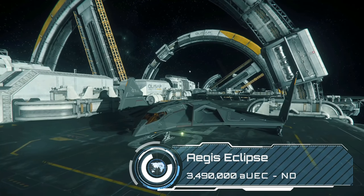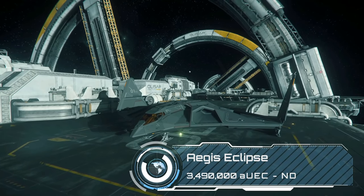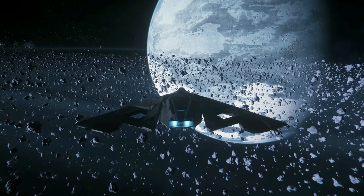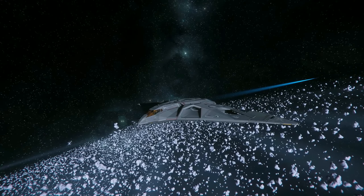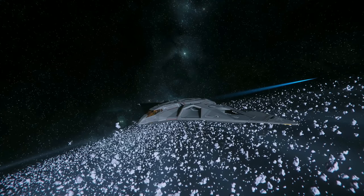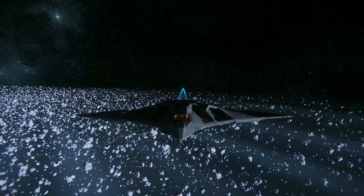Our final ship for under 3.5 million is the Aegis Eclipse stealth bomber. If the Gladiator is the first bomber you come to, then the Eclipse is the first truly scary bomber, with 3 size 9 torpedoes and a very low signature. This ship is great for peeping and creeping through the asteroid fields of Yela and taking Hammerheads down with a single stroke from the shadows. I consider this my cup-of-tea bounty hunter ship — you can solo those ERTs with one hand on the joystick and one hand on the brew.